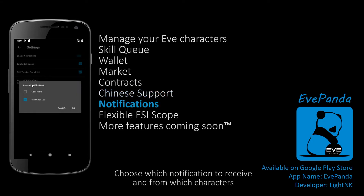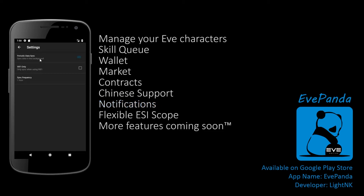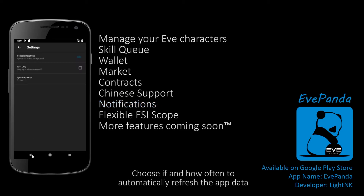Choose which notifications to receive and from which characters, so you won't be bothered with that alt with an empty skill queue. Choose if and how often to automatically refresh the app data.